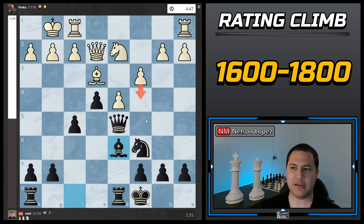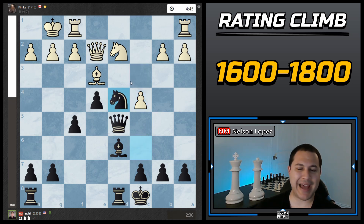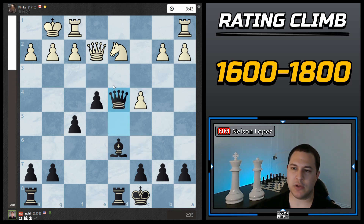If he plays c4, do I have any tactics? I actually noticed I could take with my knight — it's attacking his queen — so if he takes my queen I'll just take his queen. I actually played bishop d6 in the game. He did play c4, and I captured with the knight. I saw that tactic when I played bishop d6; if it wasn't available I would have played a different move. Because it was, I knew we'd be good. I just won the pawn. He decided not to trade queens and just took, then I moved the queen back to create the battery and threaten checkmate.